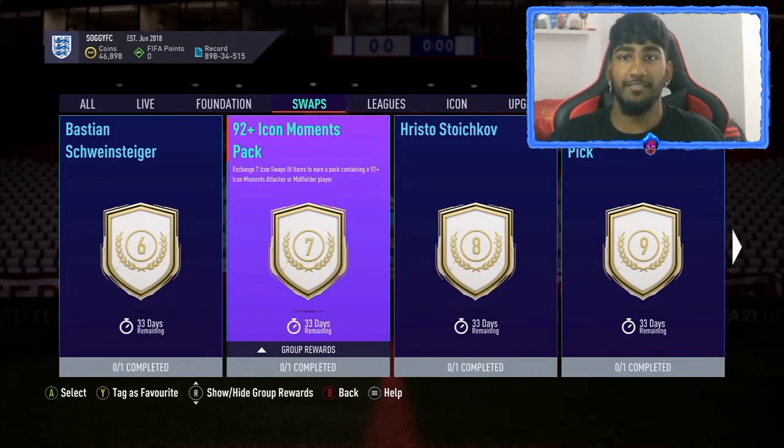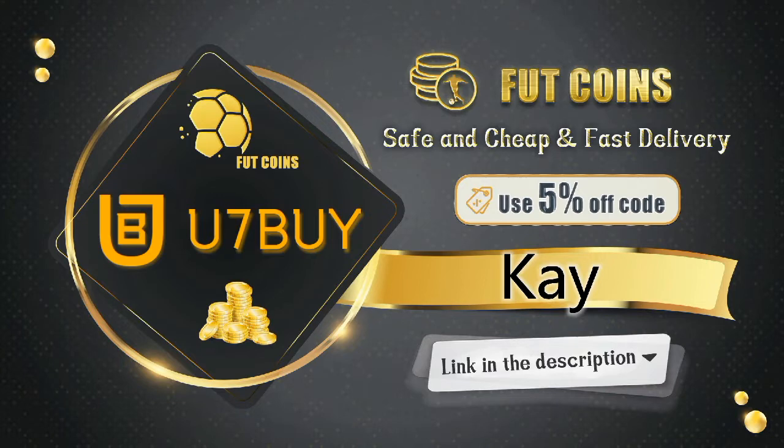What's up guys, welcome back to another FIFA 21 video. Today I'm going to be opening a 92 plus icon moment pack. If you're looking to buy some FIFA 21 Ultimate Team coins, look no further — u7buy has the cheapest coins out there.